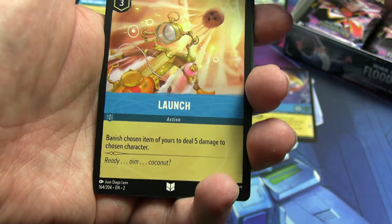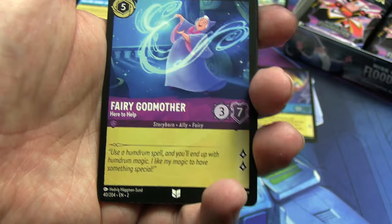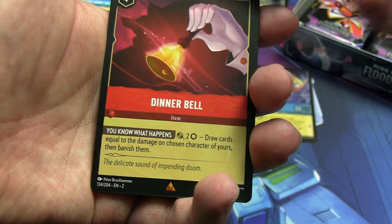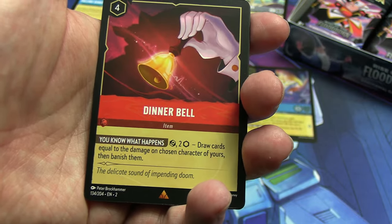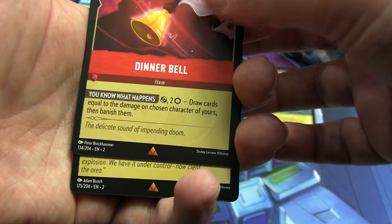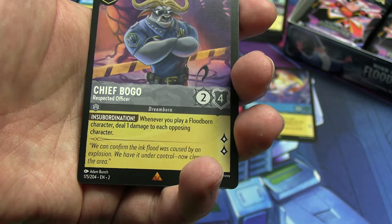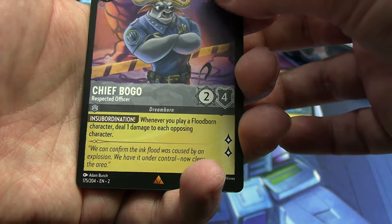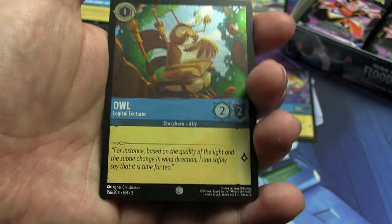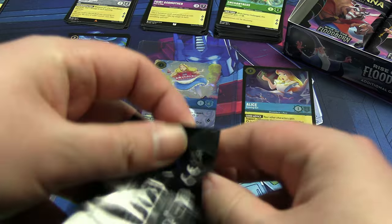This version of Fairy Godmother, on to rare or better: Dinner Bell — I think I wanted more of those for a deck I was spitballing, so not putting it in the need pile but good to have. Then Chief Bogo from Zootopia — or Zootropolis depending where you're from — and our shiny Owl. Let's see what the Queen of Hearts pack has got.